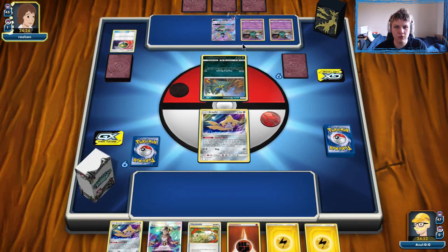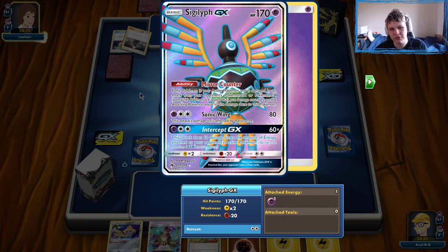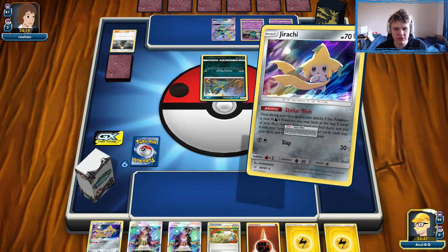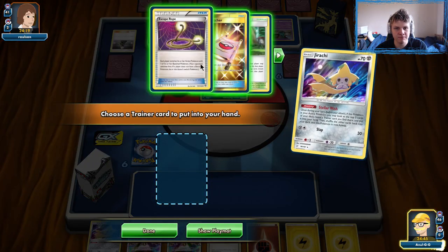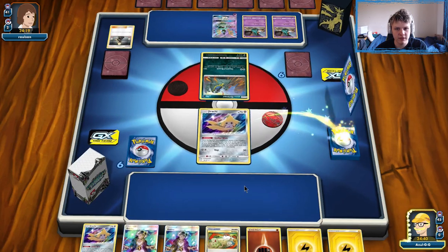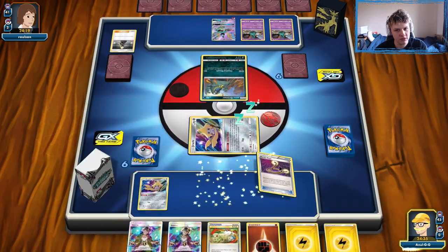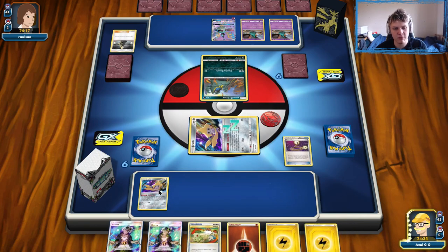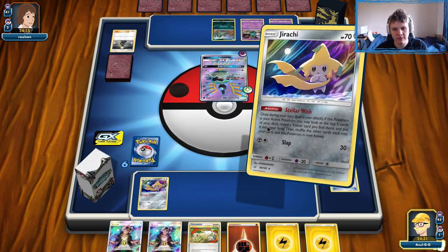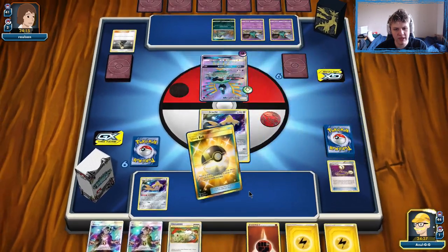There's a Sigaliph, so it looks like Garbodor, Muk, Sigaliph. I don't have a great answer for Sigaliph besides two-shotting it, which is a reasonable answer — it doesn't actually deal with Zapdos super well. I'm going to grab the Escape Rope and switch into the other Jirachi, because I definitely want to KO the Grimer so I can use my backup off the Stellar Wish. There's an Ultra Ball, not the best of options. It's going to have to be a Lightning and a Fighting — that's unfortunate. Oh, Prize two Zapdos — that's going to be rough.